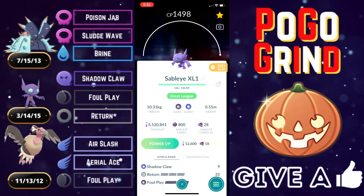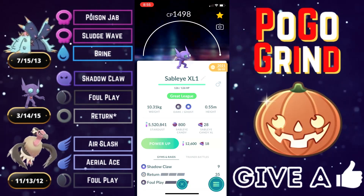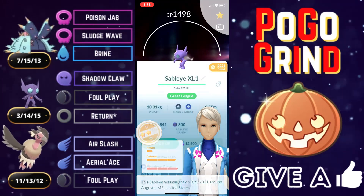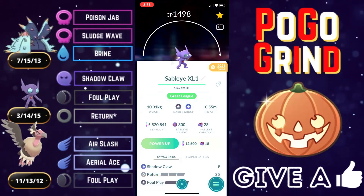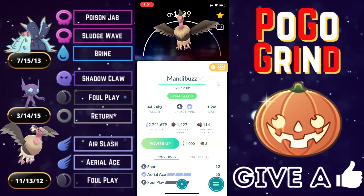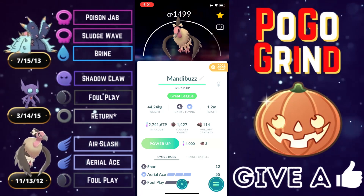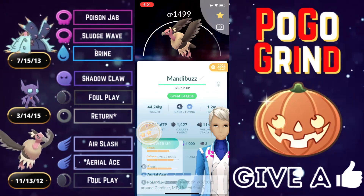Also on team number one, we've got good old Sableye on the Safe Swap. Sableye, reliably strong on the Safe Swap, even in these specialty cups like the Halloween Cup. Nothing really changes — Sableye just does what it does, and that is do heavy damage or grab shields. And completing our Halloween Cup Poison Double Dark team, we've got Mandibuzz in the back.